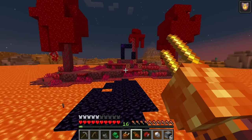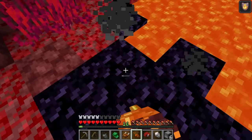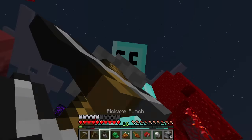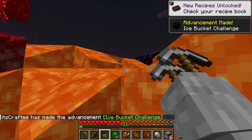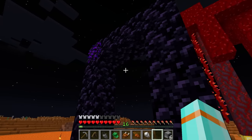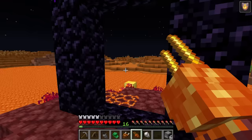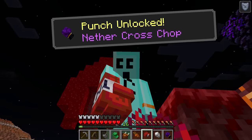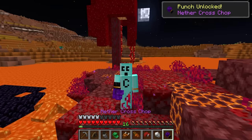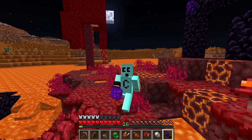Our next unlock is the nether cross chop — all I gotta do is light this ender portal. If I'm lucky I might be able to mine this obsidian — does my pickaxe punch work on it? It does! Let's complete the portal here. My lava punch acts as a flint and steel too. There it is — and there's our nether cross chop!